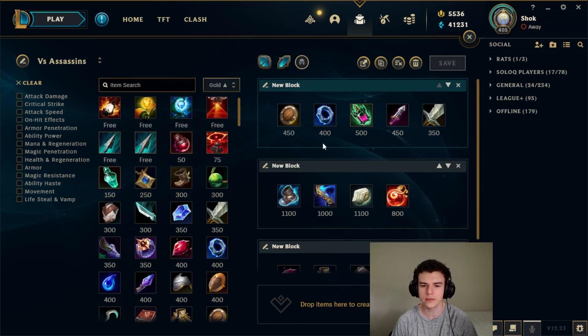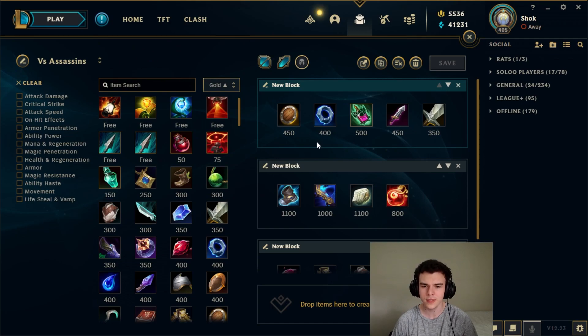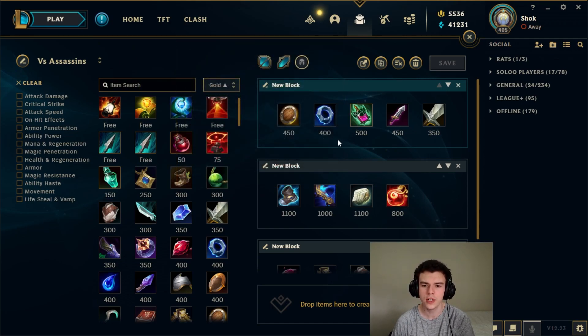If you're a melee champion, Doran's Shield gives you the best of both worlds — you get max HP and a lot of sustain. If you're a melee champion, especially if you're the losing side of the matchup like playing assassin versus assassin, Doran's Shield is an amazing item to make sure you pretty much never die. If you're not a melee champion I wouldn't recommend it.